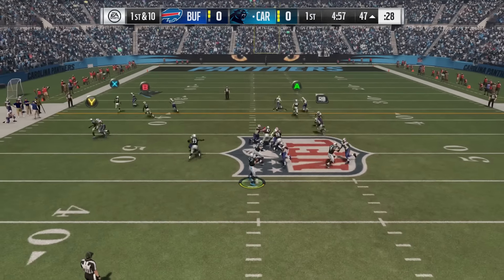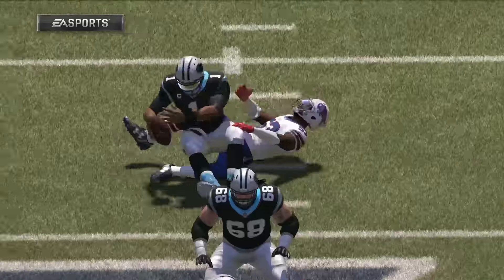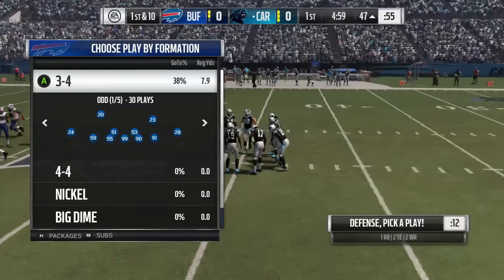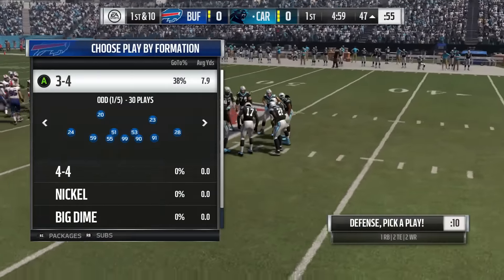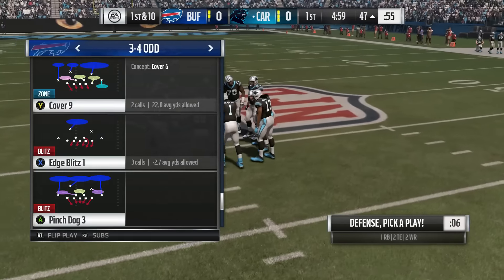What is going on everybody? My name is Lights Out from MaddenDaily.com and in this tip we're going to be breaking down a 3-4 blitz from the 3-4 Odd formation. The play is called Edge Blitz 1, and it's going to be a right-sided B-gap blitz.